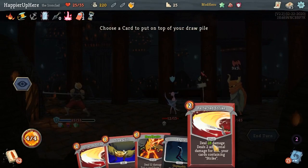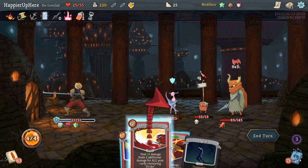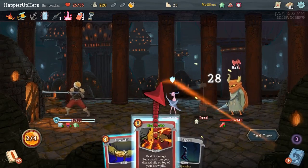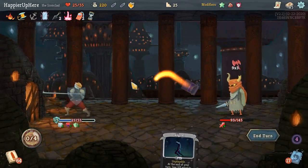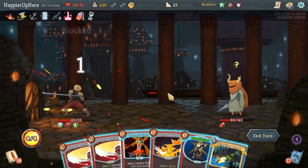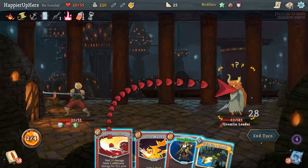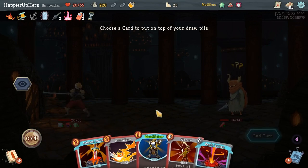Let's put the Perfected Strike back so I can do Perfected Strike, Headbutt, Perfected Strike, True Grit. Not taking too much damage but a little lower than I'd like. Perfected Strike and Thinking Ahead for next turn. Let's do Panic Button — I'm worried in case he attacks again because I'm actually low on HP.